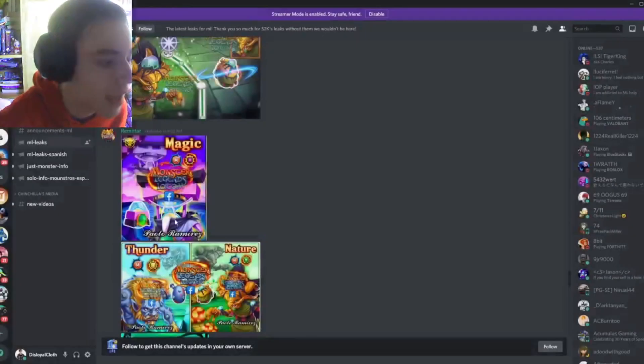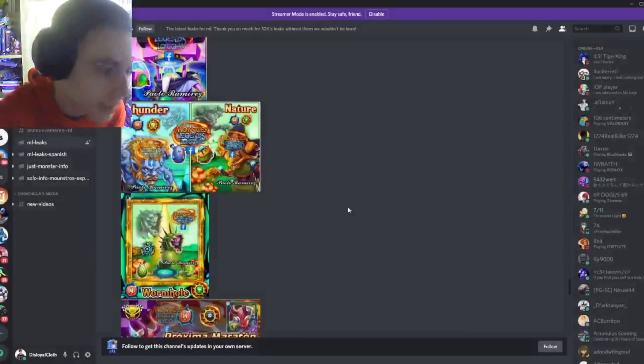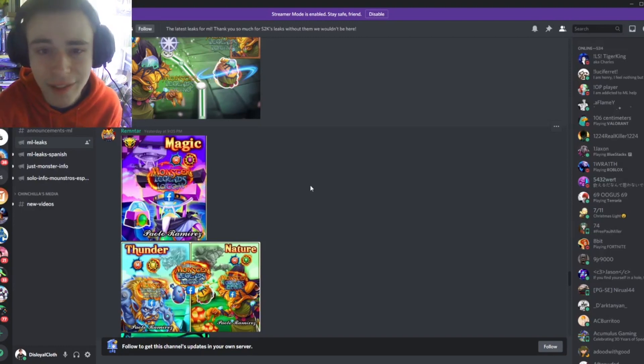Are they just going to do that for all of the elements? We'll have to wait and see. Then we have Thunder and Nature — oh my gosh. So we have a monster named Thunder and a monster named Nature, so apparently they're just running out of names and naming all of the monsters after their elements.